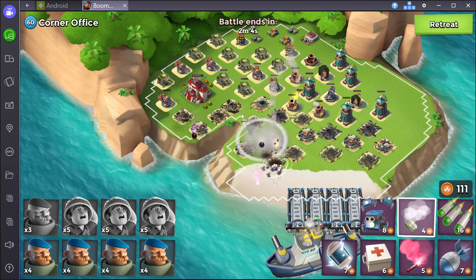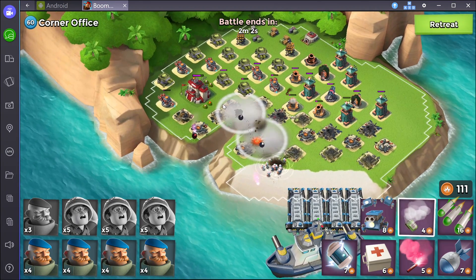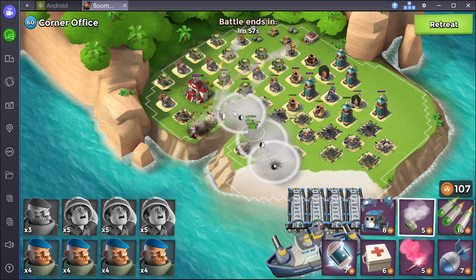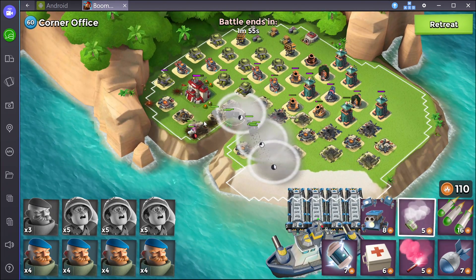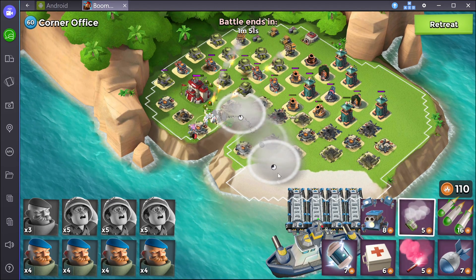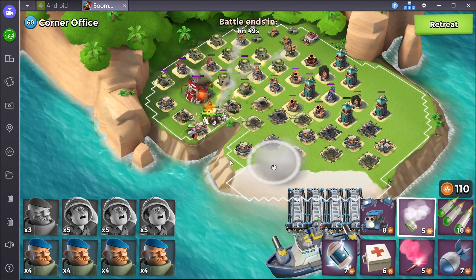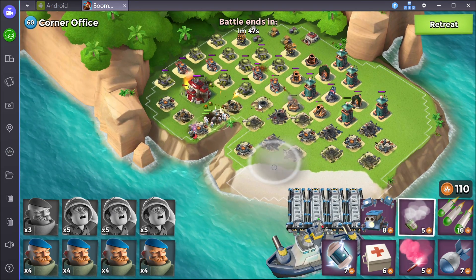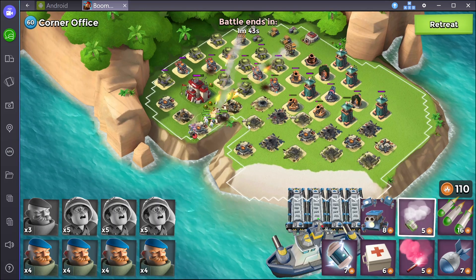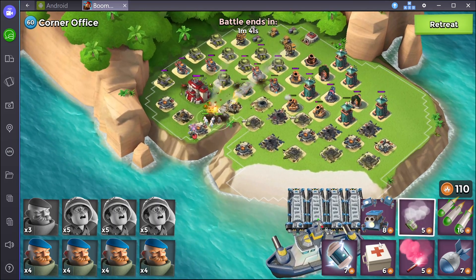I'm gonna flare them over here now and smoke them all in so they don't get hurt. The medics always lag behind sometimes — if they're getting hurt you need to smoke them so they can come up and help with the actual firepower instead of healing themselves for no reason. I've used one barrage, a couple artillery, a few smokes, and a flare.